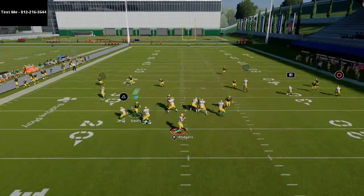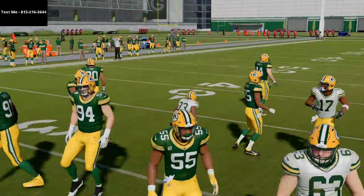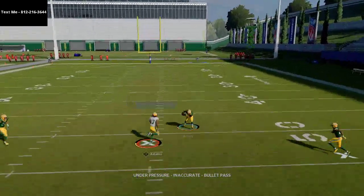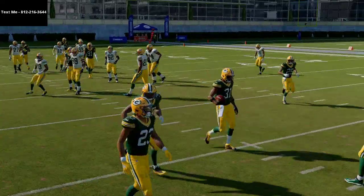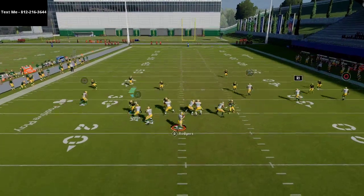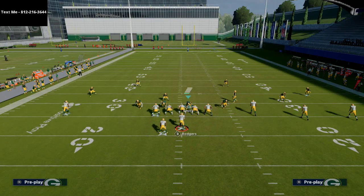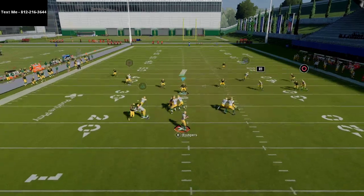A snap throw to the running back right as he gets out of the backfield is very effective against zone coverage. The route to Devante Adams will be right over the middle of the field. Basically look right first — if you can't hit anything there, come back and work the backside. We're going to spy the defensive line because the pass rush is causing trouble in the backfield.